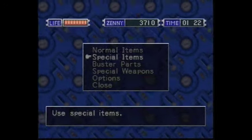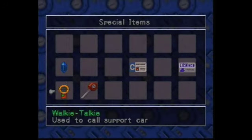So, with having done all that two-minute tutorial, let's go. Real quick, I want to go to my special items, and you can see the walkie-talkie right there.